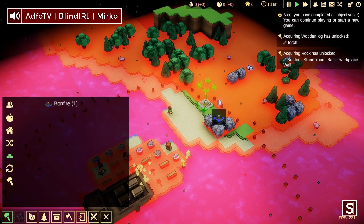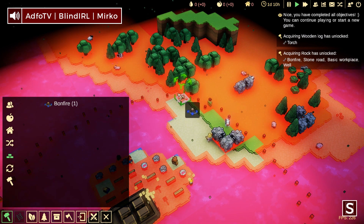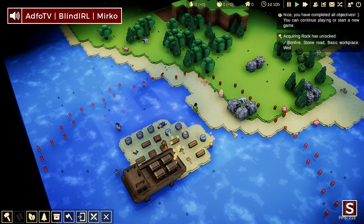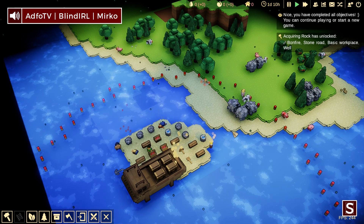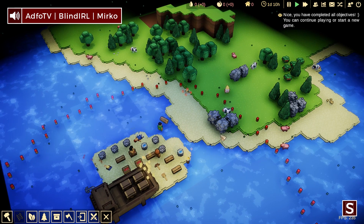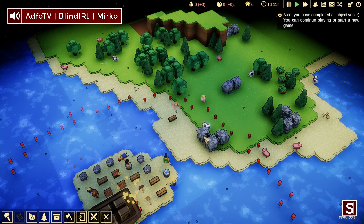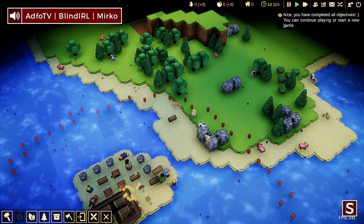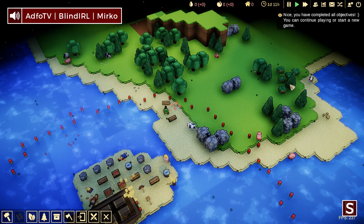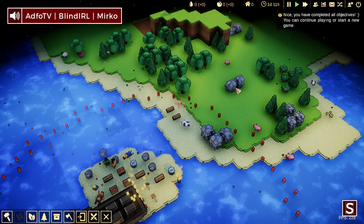I'm going to start by building a bonfire, which is going to extend the building area we can work in, because I don't have any space whatsoever. The maps are procedurally generated, so I've tried to reduce these sorts of cases, but you got sort of unlucky. Well, there are worse things to have than a private island. We have a lot of resources, it's just going to be a matter of getting off the island.